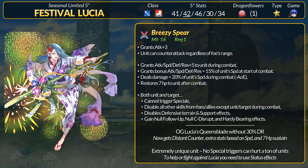Lucia's new Breezy Spear is essentially a new version of her Queen's Blade. It has 16 might with plus 3 attack and it's a Distant Counter lance. With no activation conditions, Lucia gets plus 5 to all stats and bonus stats equal to 15% of her speed at start of combat. She deals true damage equal to 20% of her speed in combat and heals 7 HP after combat. Both Lucia and her target cannot trigger any specials. All other skills are disabled except those on Lucia and her target. Both units do not benefit from defensive terrain or support partner effects. Both units get the effects of no follow-up, no C Disrupt, and Hardy Bearing.